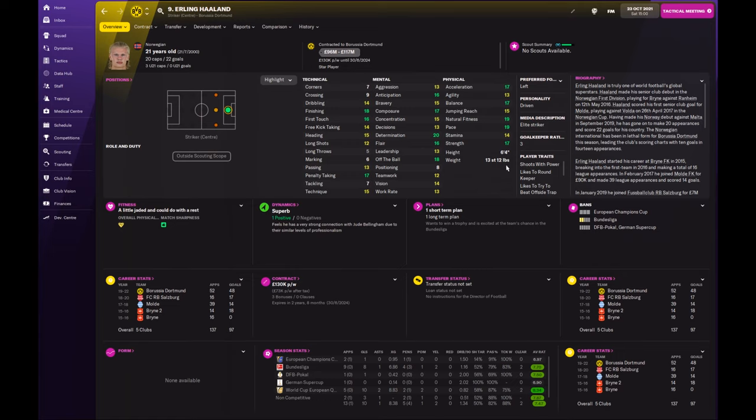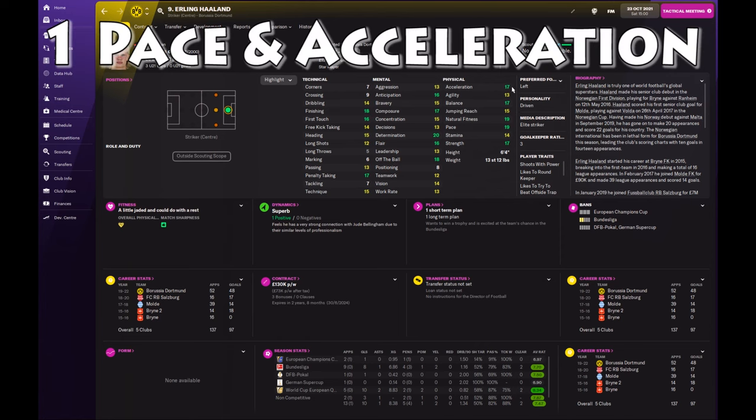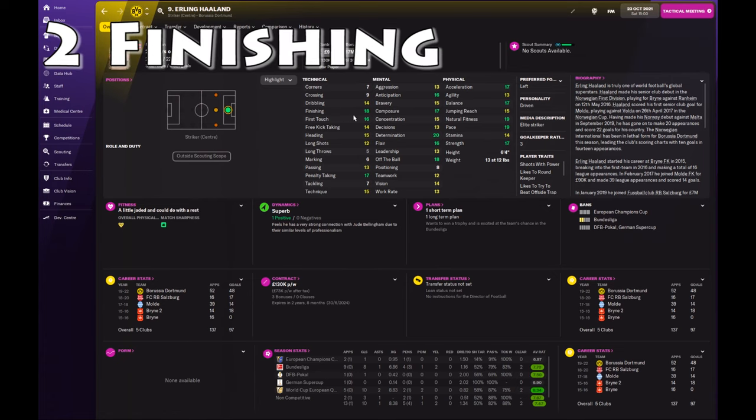The first thing I mainly look for is pace and acceleration. For the system we want to play, a minimum of 13 in both of those is ideal. Haaland is 19 for pace and 17 for acceleration, so he is very quick. The second thing, obviously as a striker, is finishing — getting on the end of moves and just making sure they hit the back of the net. Haaland at 18 out of 20 is probably one of the best finishers within the game.